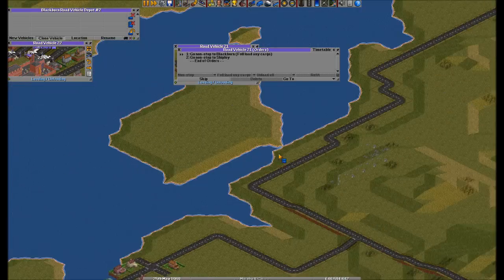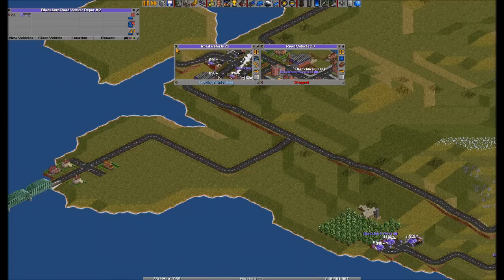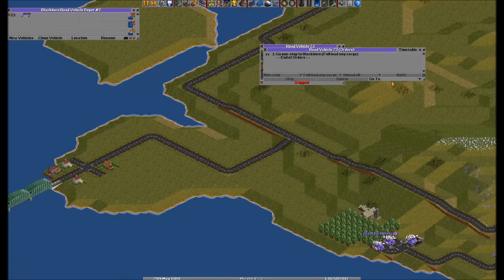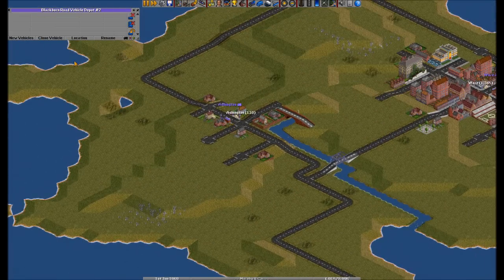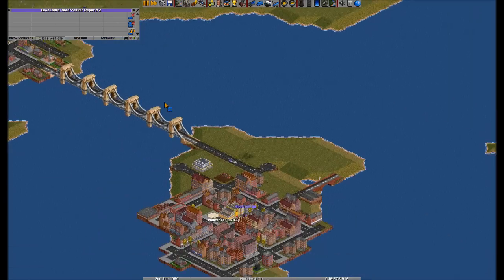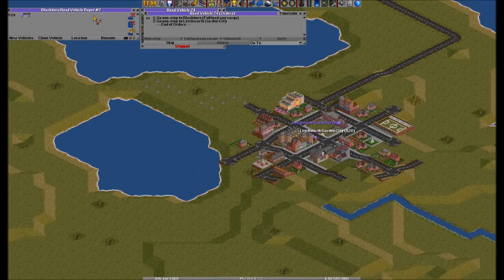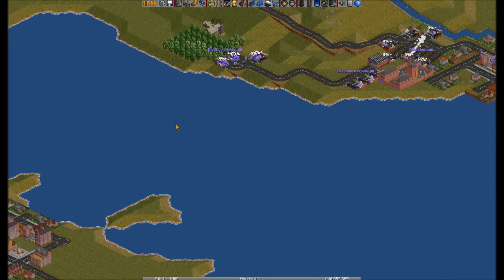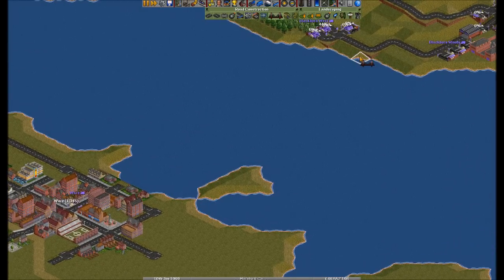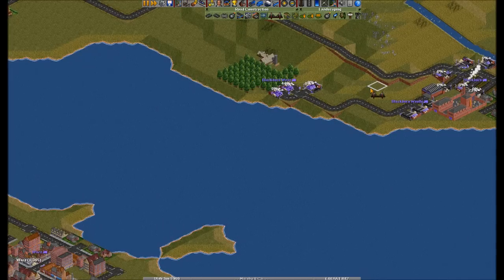Blackburn, all right. I've got far too many stations and it just looks awful, but that's just the way things go. They're kind of Shipley — can I tell which one it is? That one. Right, so you're not going to Shipley, you are going to go to Ashington. I only have one Ashington because it's just a small place. You're not going to Montrose anymore — you are going to Letchworth Garden City. Could I not just make it easier and build a bridge across?